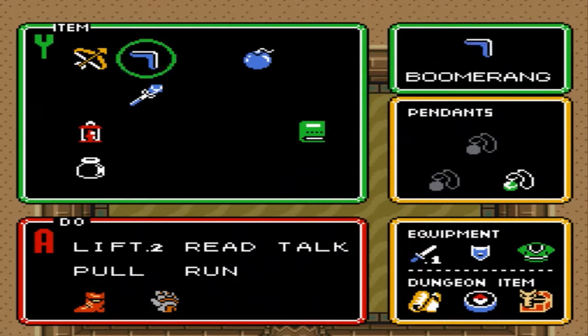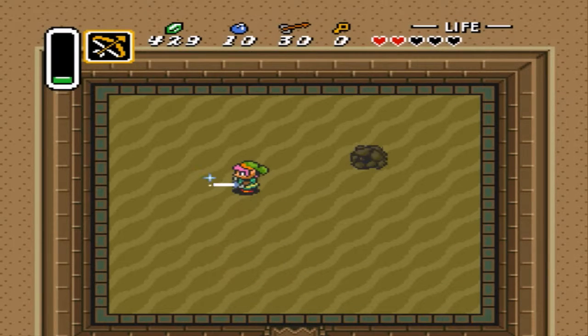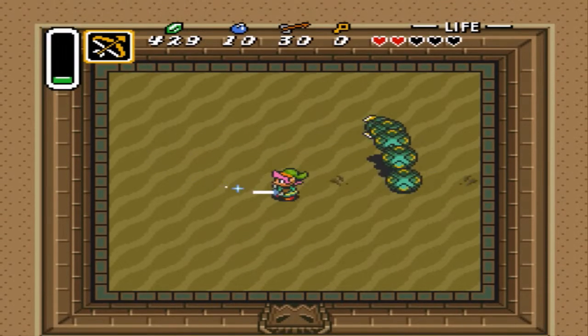I'm going to run out of magic. I'm out of magic. We might still be able to shoot it though. So there you have it - the ice rod, totally OP at this boss fight.